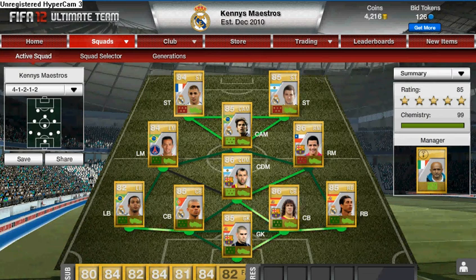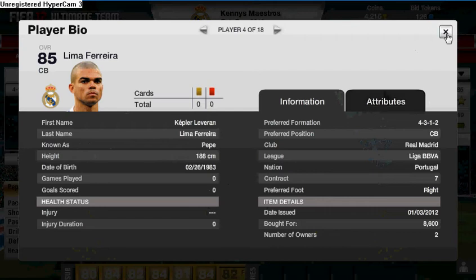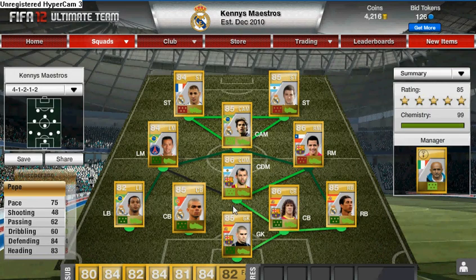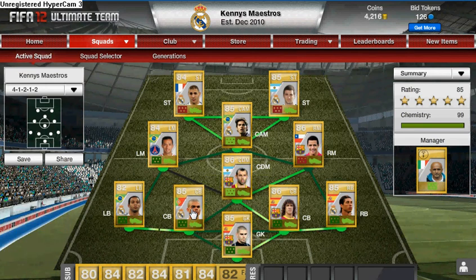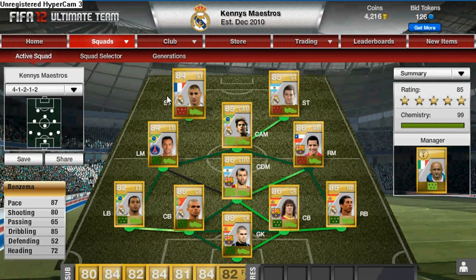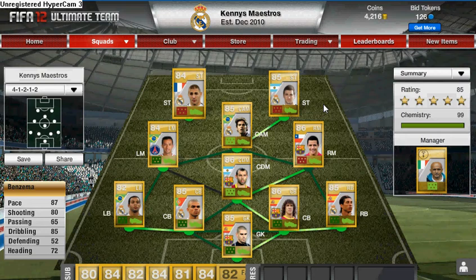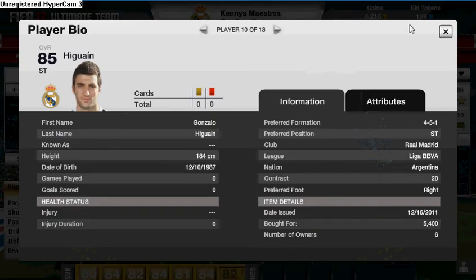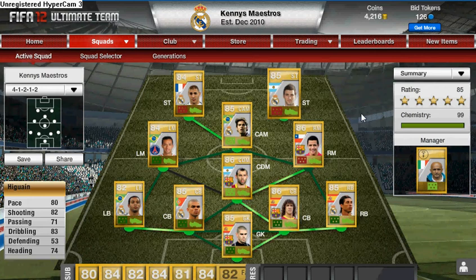From the squad updates, I picked up Pepe — got him for 8.6k, which was a bargain; he normally goes for around 12k. Benzema I picked up with my overnight profit, which is helping the chemistry a lot — got him for 6100 coins. And Higuain I picked up for 5400 coins. So as you can see, picking up some bargains, making some profit, and it's really working for me.